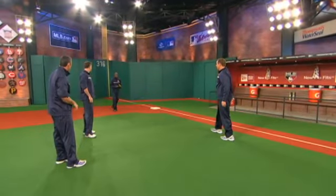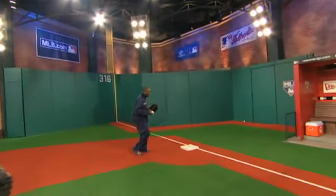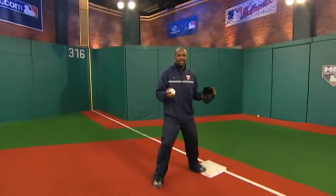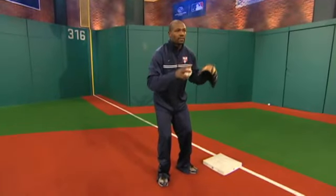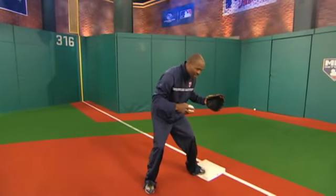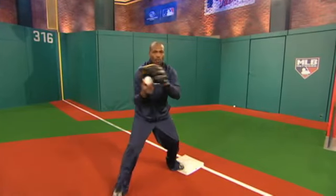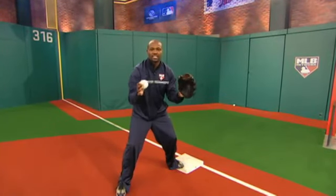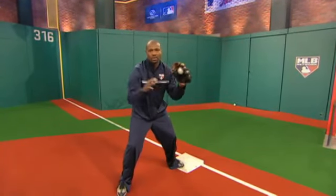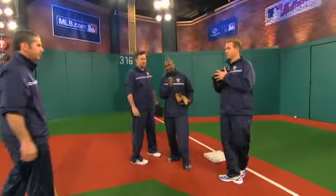As a second baseman, I'm already cheating because I know it's going to be a bunt play. When I get over here, I want to get to the bag and get on it. I don't want to stand by here wondering because then the action starts happening and you may lose where you're stepping. Find the base, get on it, get on the inside half. Now I can react to a flip or a bad throw or anything like that. Always anticipate a bad throw — if you get a good throw, that's even better. Set yourself up on the inside half and not be in a position where somebody may run into you on a ball inside.